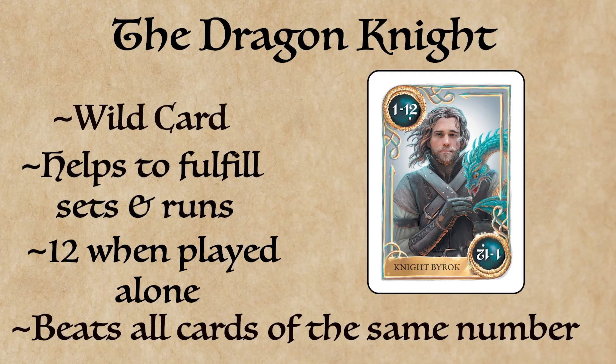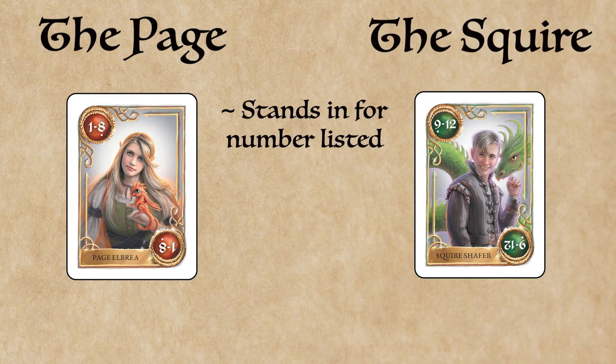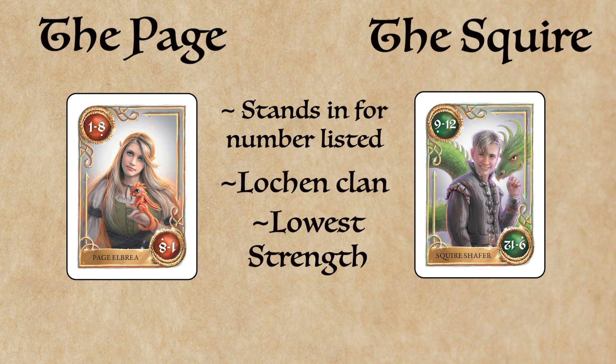The Page and the Squire are also wild cards, which can stand in for a number in the range of numbers listed on the card to complete a desired set. Their allegiance lies with the Lachan clan, as they are the lowliest of all knights. They are counted as lower than all cards with the same number. However, you may find good use for them in your various sets and runs. When played alone, the Page is always an 8 and the Squire is always a 9.